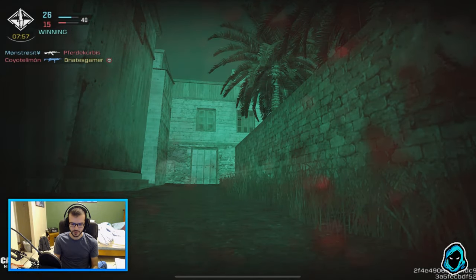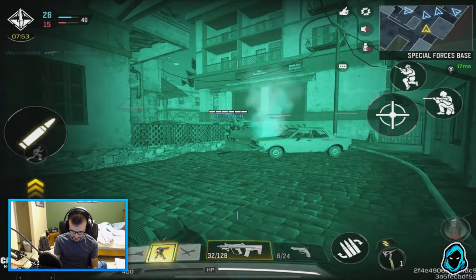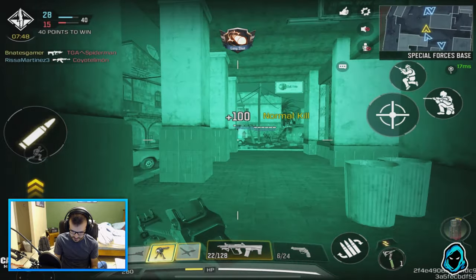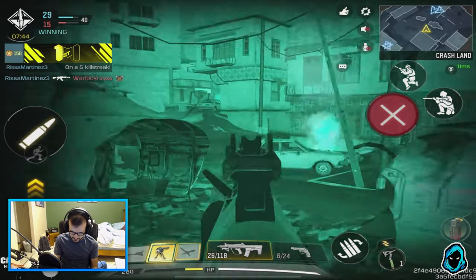I forgot — when you hit fire with the Ballistic Shield it doesn't put the shield up in front of you, it just puts it out to the side and you're an easy target. I completely forgot — that's only my second time ever using it.